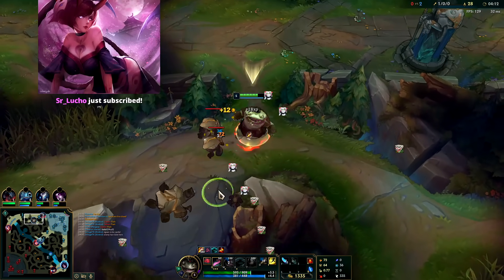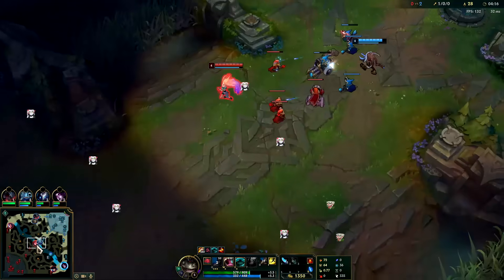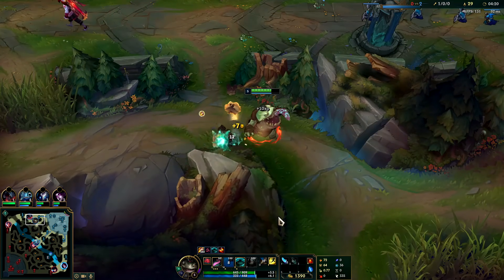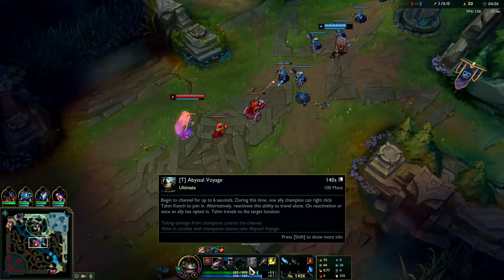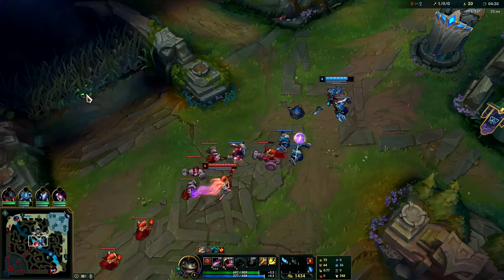Sir Lucho, thank you for the six months dude, appreciate that. We might actually be able to go in for a gank on the Zoe - we're getting a lot of HP back here with our red buff. Golems don't do too much damage, it's mainly the raptors. Yeah, I think we go for the Zoe here.